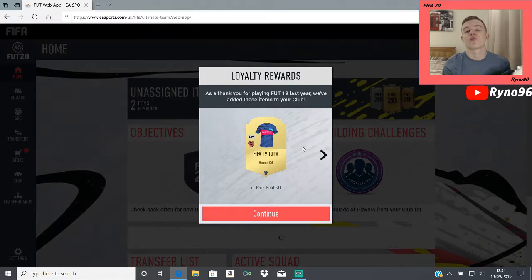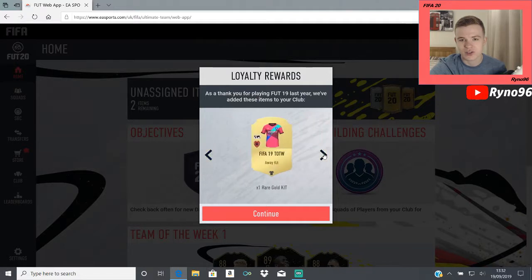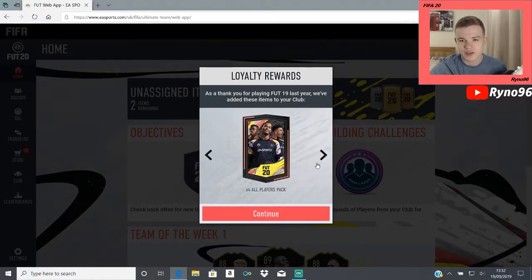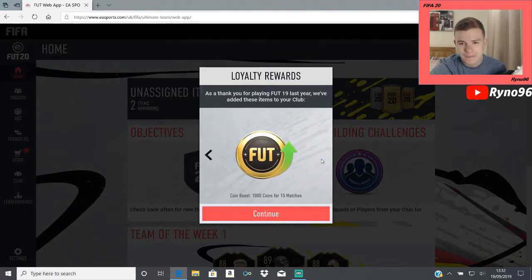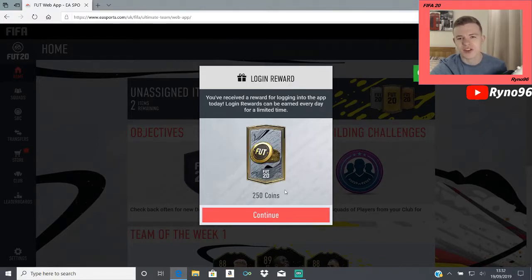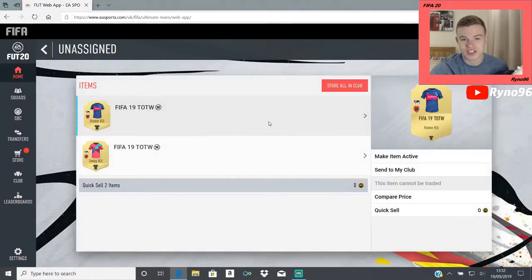We've got these loyalty rewards. These two different accounts will have slightly different rewards, purely because one of them last year was literally the only year that Ultimate Team had been played on that account, and the other one has actually been going since FIFA 12. I think this is the one which only has one year on it, so possibly not as many rewards on this one. We do get four all-players packs, two gold packs, a loan player reward pack, and a coin boost — 1,000 coins for 15 matches, that's quite good actually. And a daily login reward of 250 coins.